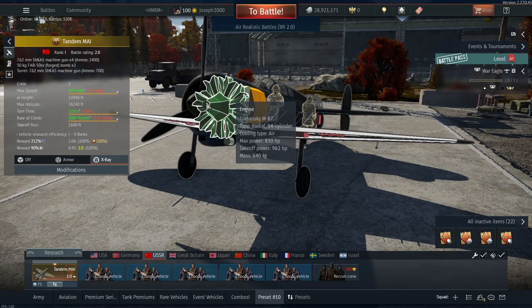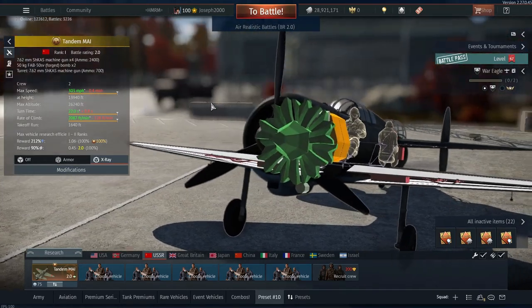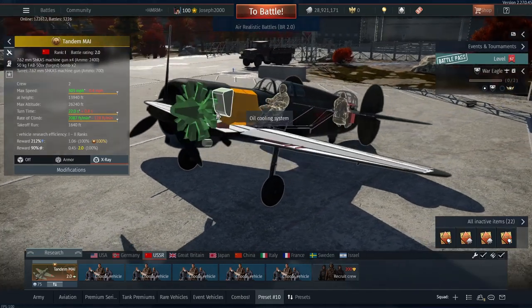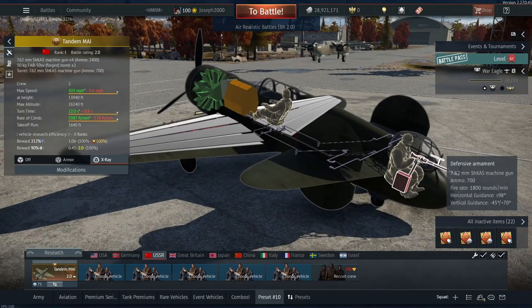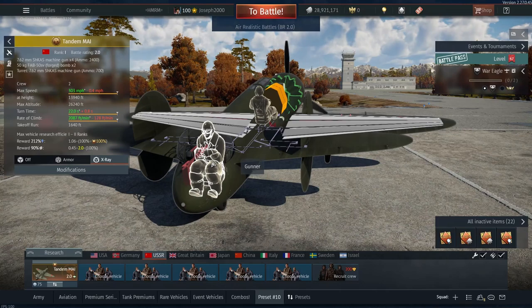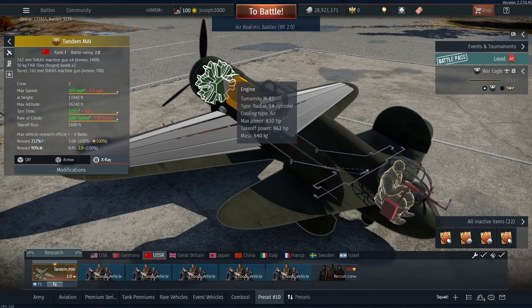It's the Tomansky M87, a 14-cylinder radial with 830 horsepower output in normal power, and on WEP it produces 962 horsepower. This is okay for around 1.7 to 2.0 battle rating, but you definitely feel it because this thing is a bit weighty in the back — mainly due to the fuel tanks, wing spars, and of course Ivan, who's gotten a bit chunkier. The engine power is definitely one of the things that lets the vehicle down.